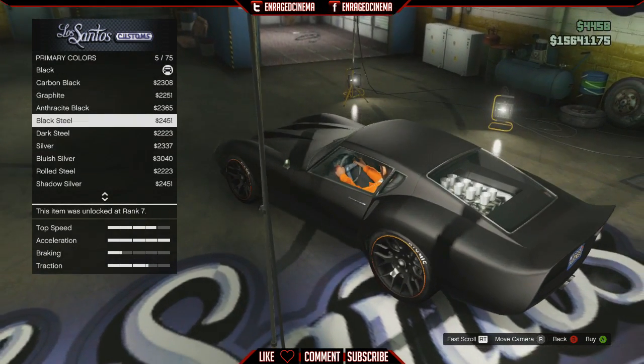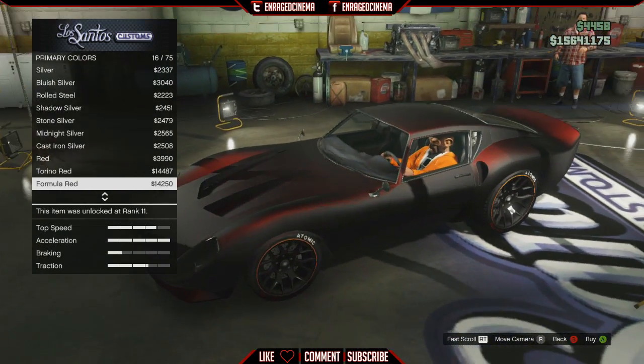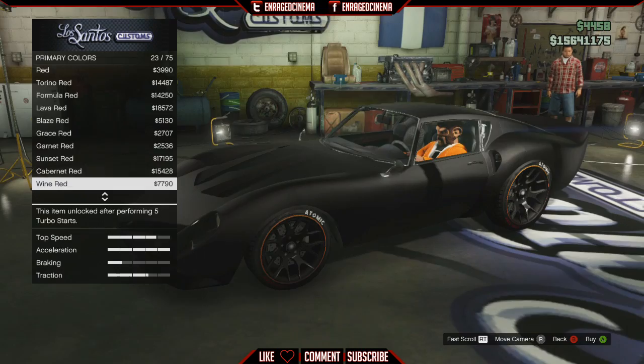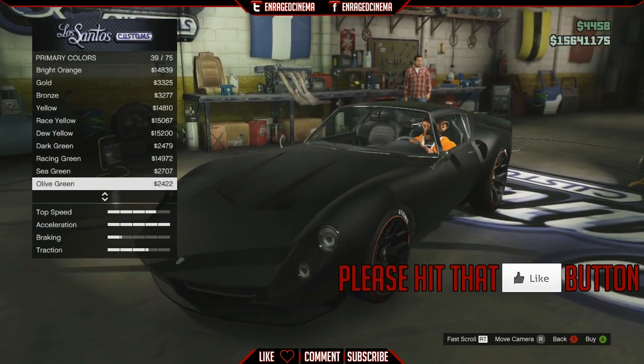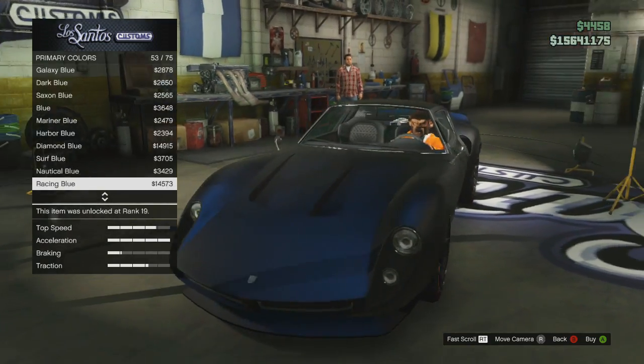Go back to Respray Primary Color, and now when you go to Pearlescent it's going to be unlocked and you're going to be able to put any pearlescent color that you want on your car. I think that's really it for this video guys. Hopefully you enjoyed — if you can, please leave a like, if you have any questions leave a comment, and I'll see you guys later. Peace.